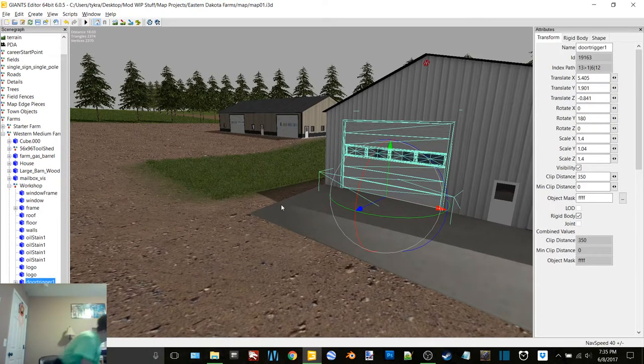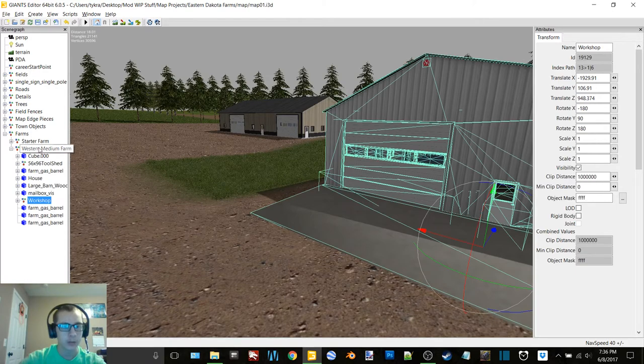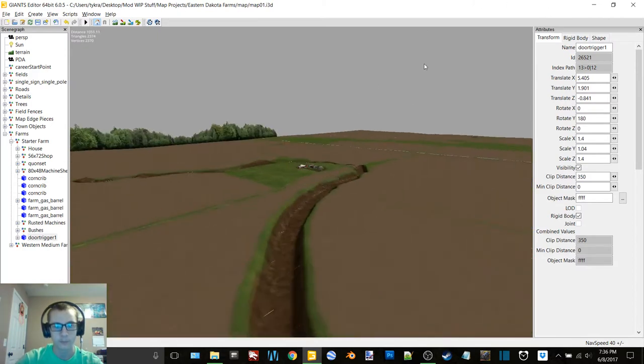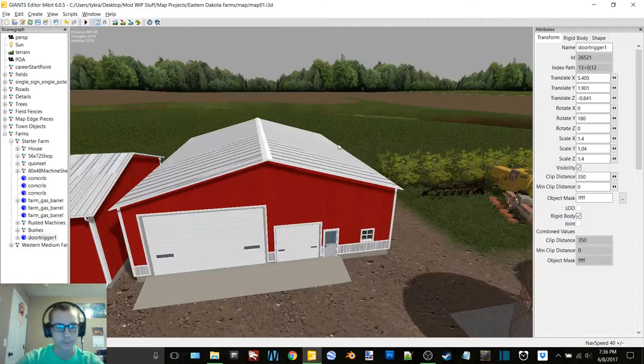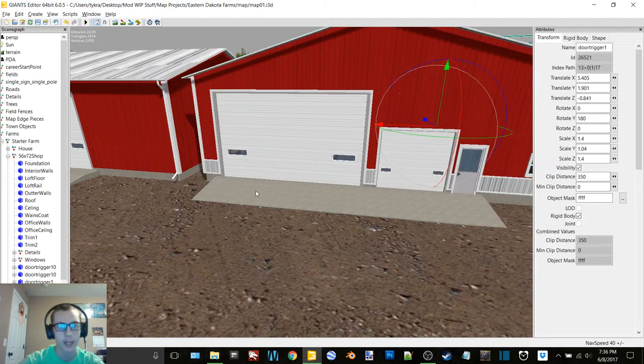So I'm going to select this and I need to close my window. Now we can duplicate this door, cut it, get rid of that, and go to starter farm. And then it will go the first one underneath of the 56 by 72 shop, and hopefully everything will fit better this way.